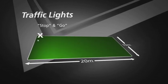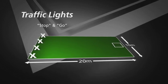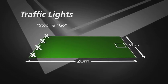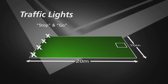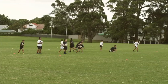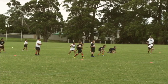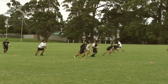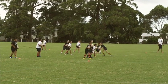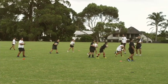This game is called Traffic Lights, based on stop-and-go commands. Set up a grid around 20 meters long and approximately 10 meters wide. The coach stands at one end; all players go to the opposite end and are given a football — or substitute with tennis balls or socks. On the coach's command 'go' all players try to reach the far end, but when the coach calls 'stop' all players must stop immediately. Those that don't stop are sent back. The winner is the first to reach the coach.